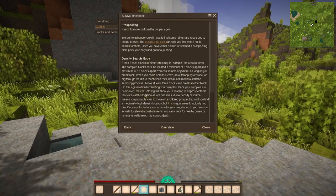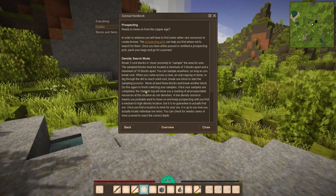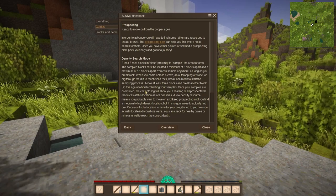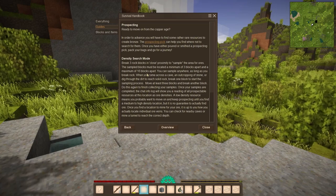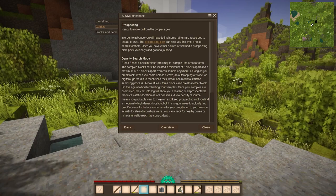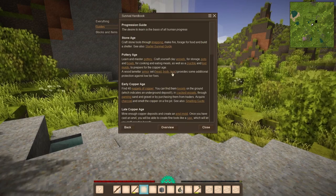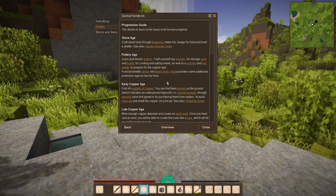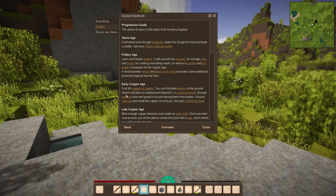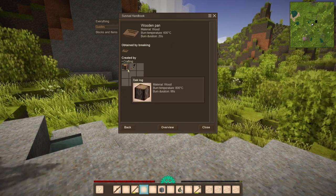So we want to look into prospecting. Break three blocks in close proximity to sample the area for ores — density search mode. Find them loosely on the ground, in cracked vessels, panning sand and gravel. So we just need to make a wooden pan.